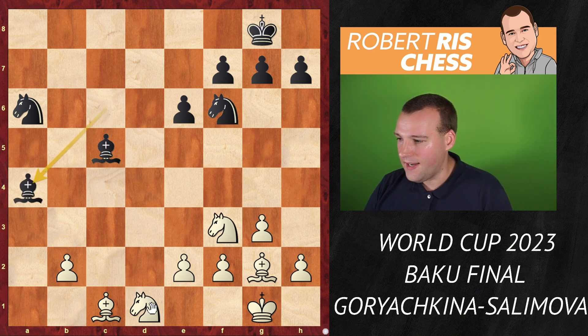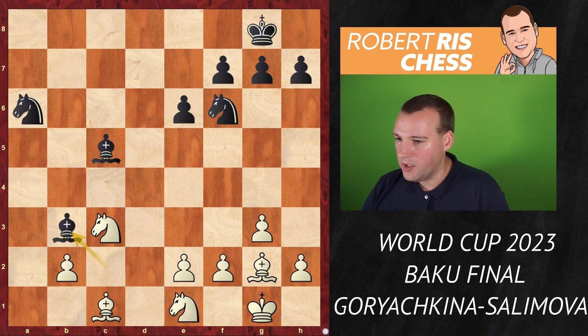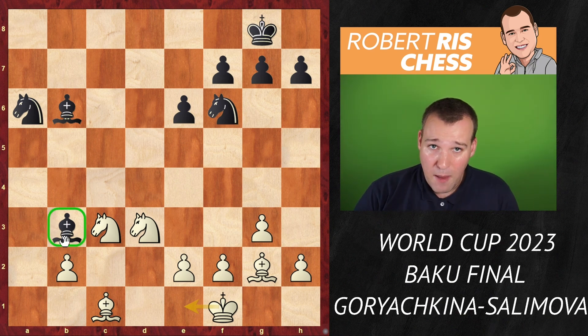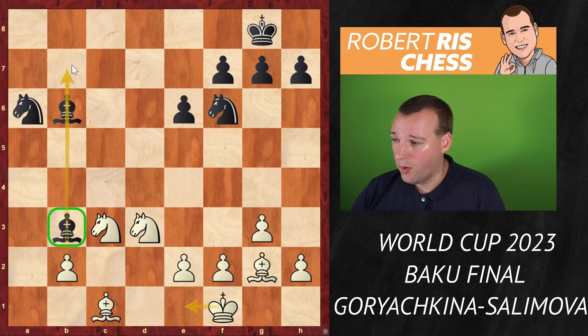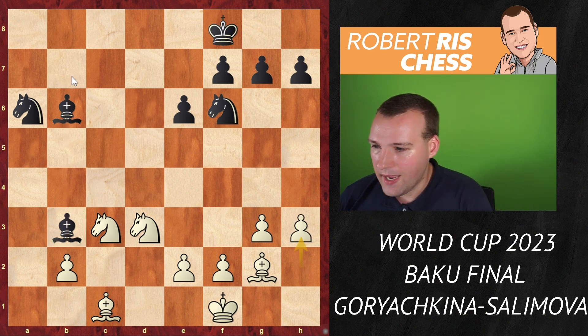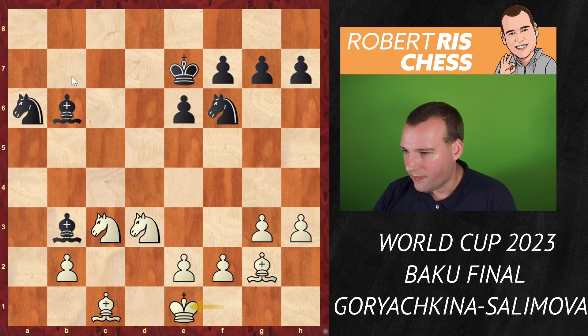Bishop to a4 attacks the knight. Knight to c3, bishop to c2 — the bishop stands there. Now knight e1 tries to kick the bishop out. Bishop to b3, knight e3 attacking the bishop, bishop goes back. White now comes up with a plan to centralize the king. With the bishop on b3, some additional effort is needed to kick it out so the b-pawn can be pushed later.